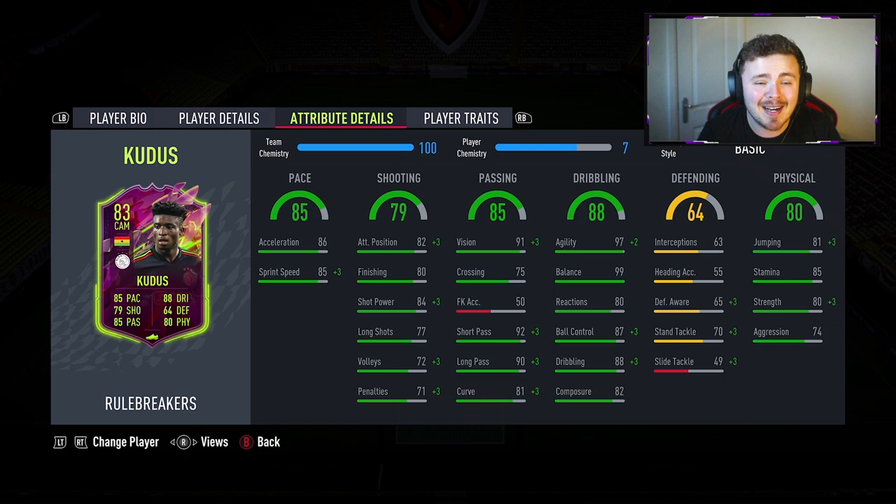There's that Kevin Prince-Boateng that came out last week, but the man's card looks pretty decent. Definitely a chem style to boost the pace and shooting stats. The dribbling's incredible — agility, balance — and the passing's been super juiced as well.